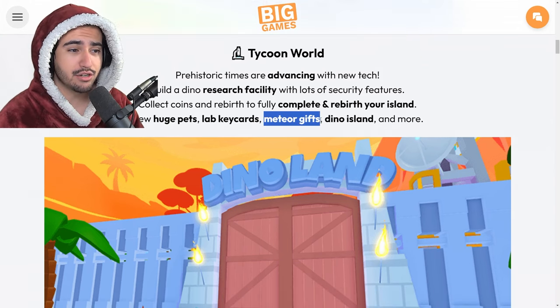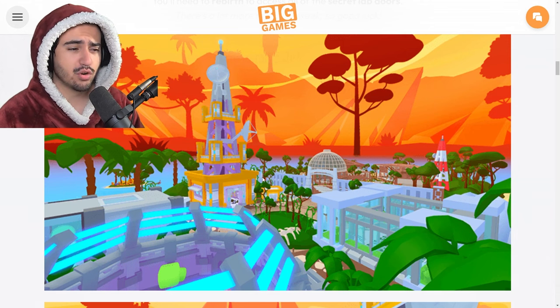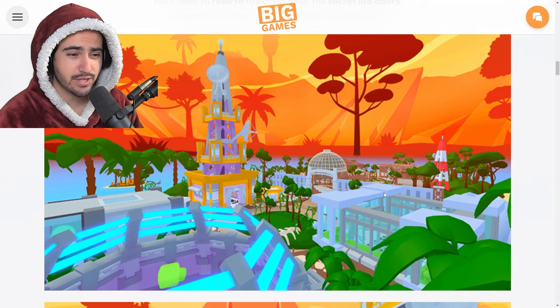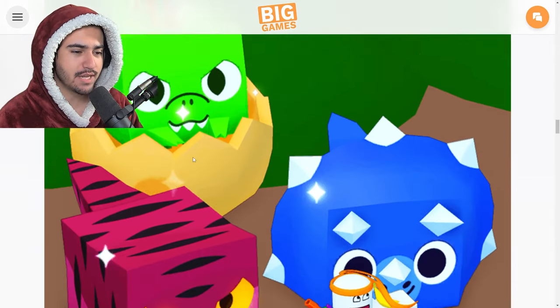We'll go over these meteor gifts more in a second, but here are some of the additions that you can do to your island. It sort of looks like we're basically doubling the size of our last island — all of this stuff on one side is from last week, and then we have four new dino eggs, which signifies four new areas on this island.